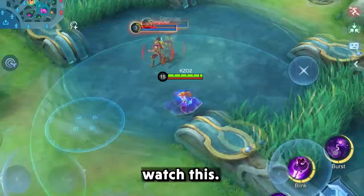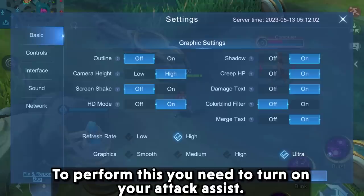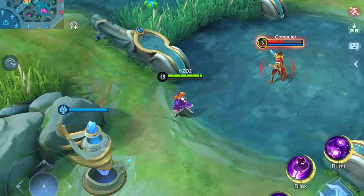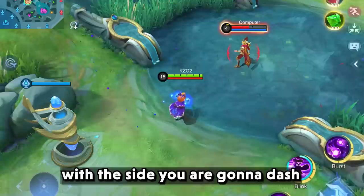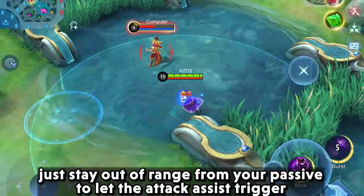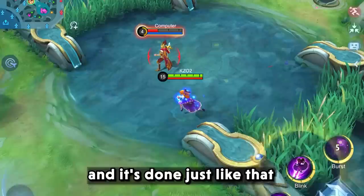First, we have a trick with Guinevere's passive. As you can see, I was able to deal damage to Zilong without even hitting him. To perform this, you need to turn on your attack assist. Make your rage bar full and use your skill 2, but note the second phase — make sure the enemy is lined up in a straight line with the side you are going to dash. Just stay out of range from your passive to let the attack assist trigger, and when it's about to jump, use the second phase of your skill 2. And it's done just like that.